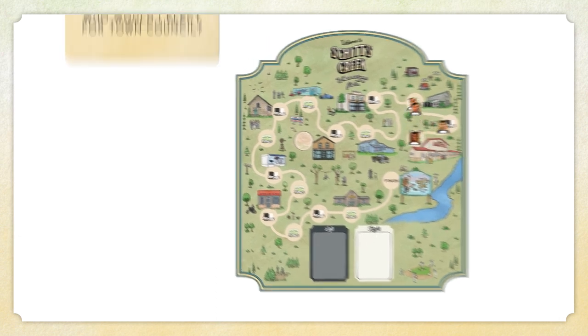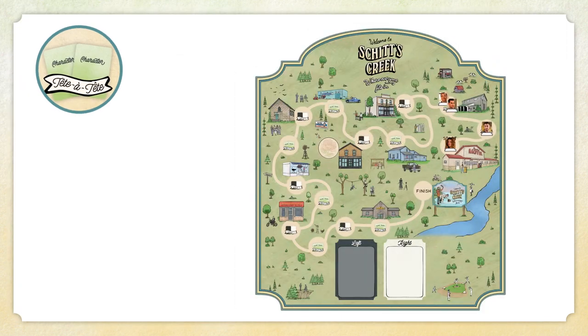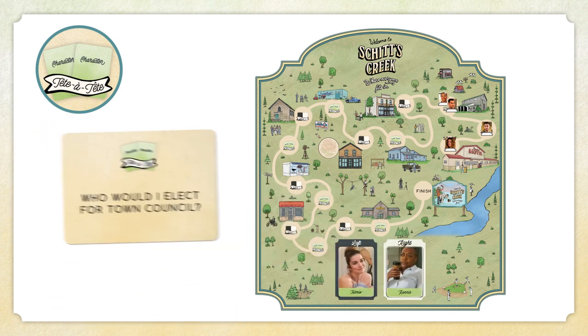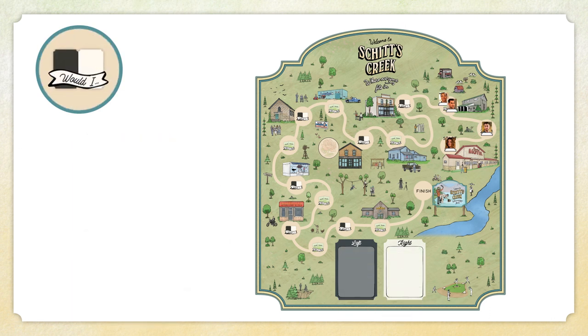On your turn, draw a question and check the space your mover is on. If your space has this symbol, flip two green character cards from the deck and place them on the slots on the board, then look at the tête-à-tête side of your card. If your space has this symbol, don't draw character cards, and instead look at the would-I side of your card.